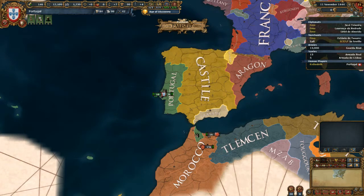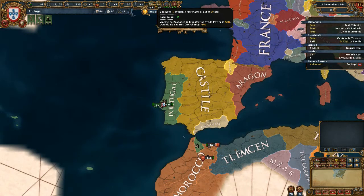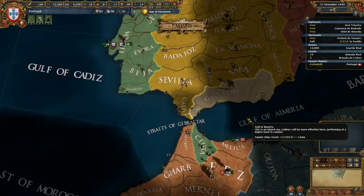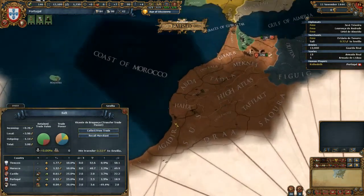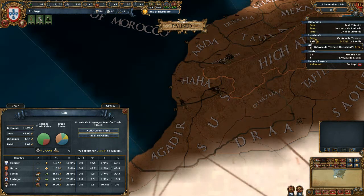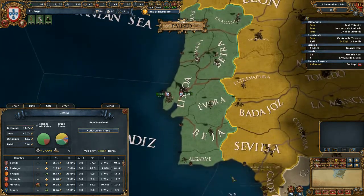The next things you want to worry about are your merchants, colonists, diplomats, and missionaries. Starting with merchants: we have one of two, meaning one is currently available and unassigned, and one is currently transferring trade power in Safi — forwarding 0.52 ducats to Sevilla. Sevilla is this trade node, Safi is this trade node. We need to make sure that we're using all of our merchants and that they're assigned to everything.